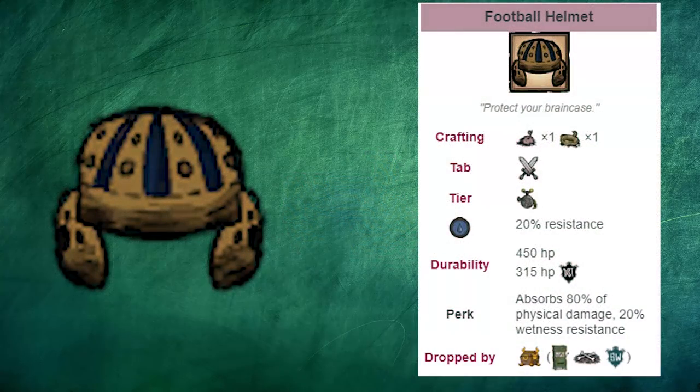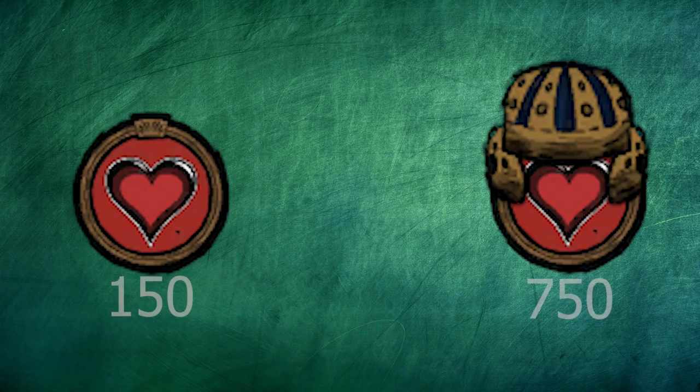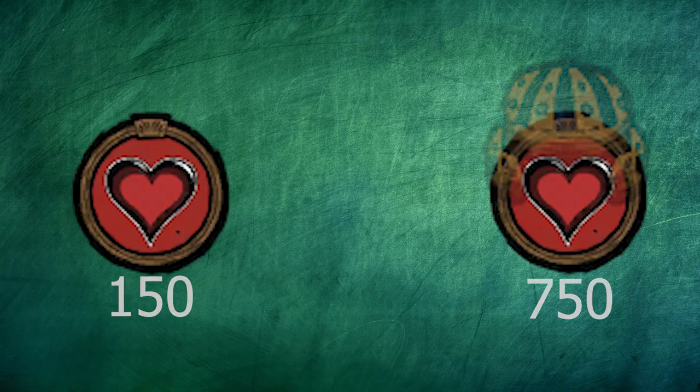It absorbs 80% of physical damage and has 315 HP of durability. Additionally, it gives 20% wetness resistance and does not lose any durability for providing this function. This means as long as you have a football helmet on and as many additional football helmets as you need, you will effectively take five times less damage. For a normal character, that would mean your HP is actually now 750 instead of the normal 150. That's absurd damage resistance and it's pretty much the whole reason why it's OP.